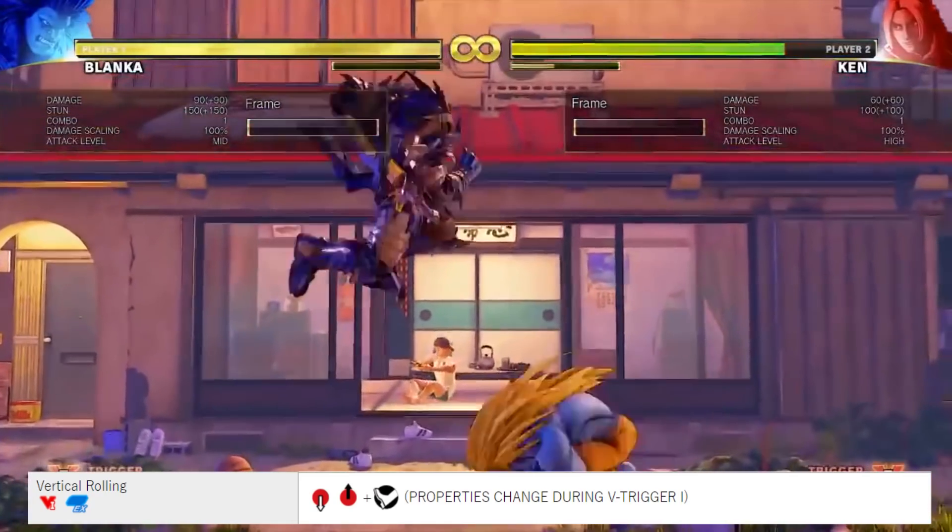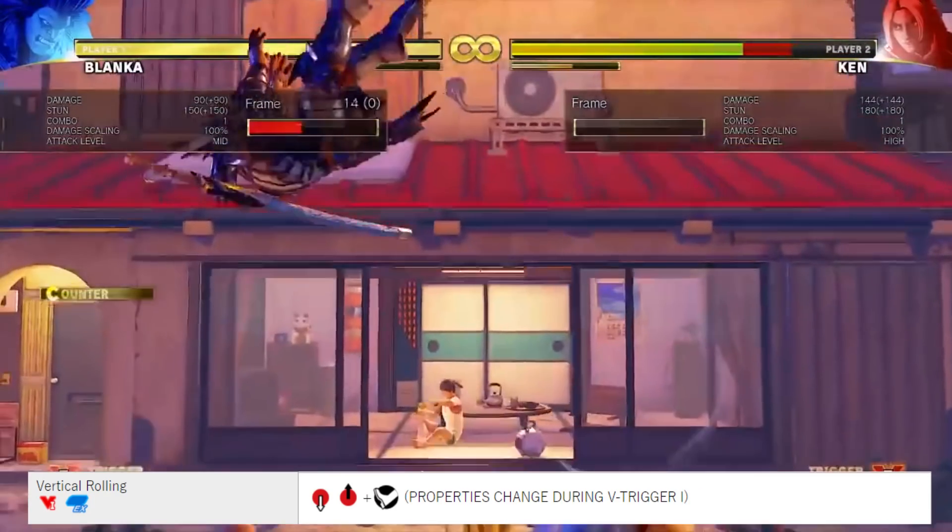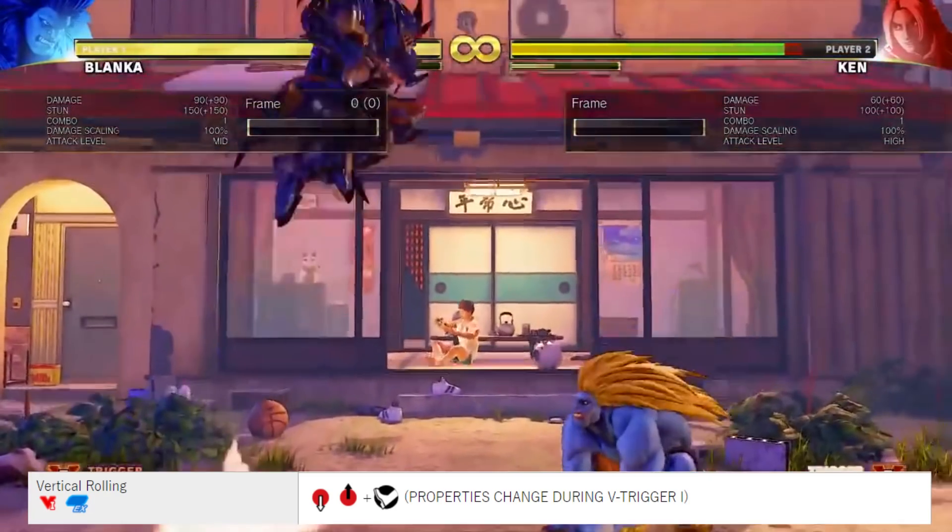Vertical Rolling, by charging down then up and a kick button. This move also has invincible properties on V-Trigger 1 as well.